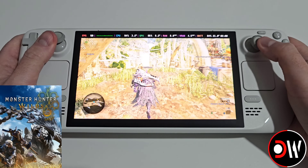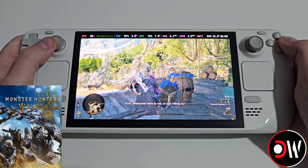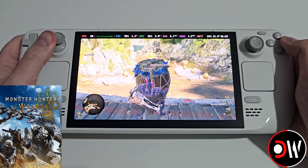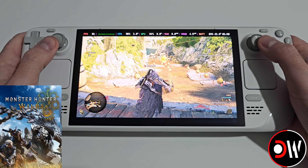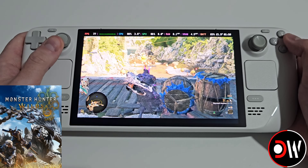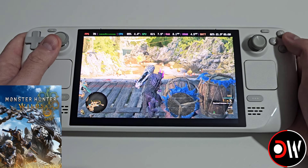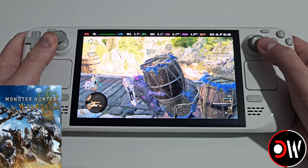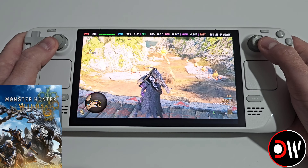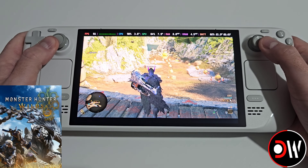If you don't mind the game's different look, or have customized it to your preference with these extra graphics options, then this mod may work out well for you and improve your experience with the game on the Steam Deck. I hope this guide helped you with getting the performance mod for Monster Hunter Wilds working on the Steam Deck. If you enjoyed and learned something new today, please give this video a like, subscribe to the channel, leave a comment, and share this video with others. Until next time, have a wonderful day, look out for one another, and I'll see you later.